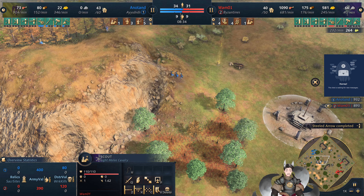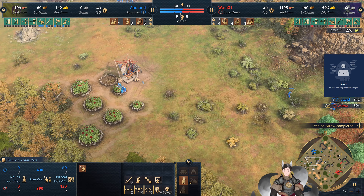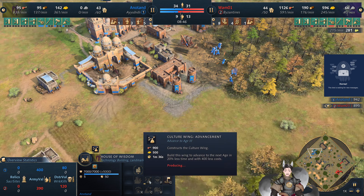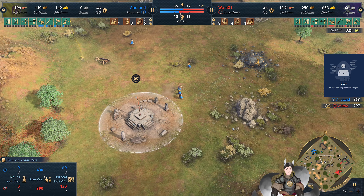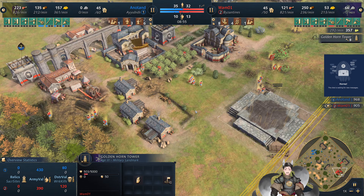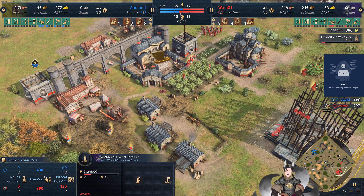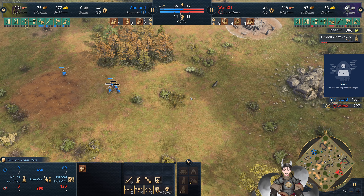Some more berry bushes are being collected over there. Private gold there. He is aging up — going for the cultural ring advancements, which makes it cheaper and faster. The Golden Horn Tower is now being deployed on the field. It is out of range of the cistern. I actually never really pay attention to whether it gets affected by cisterns.